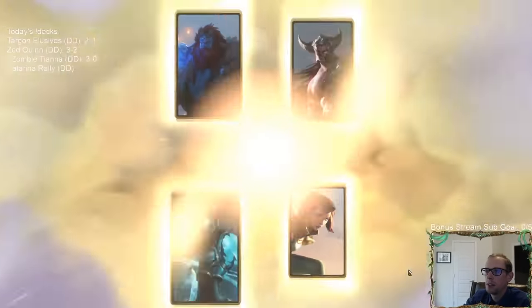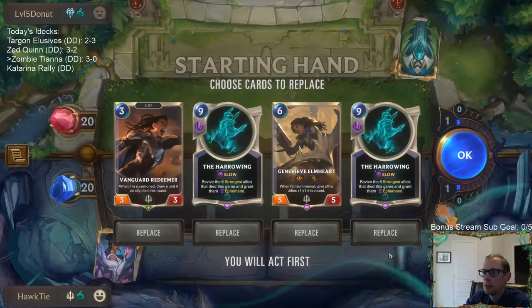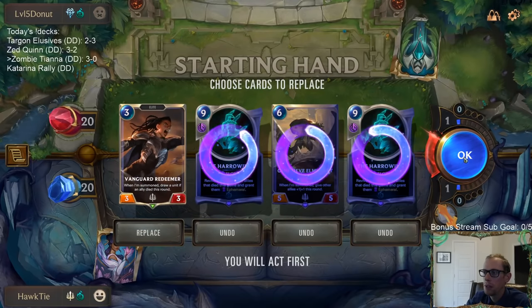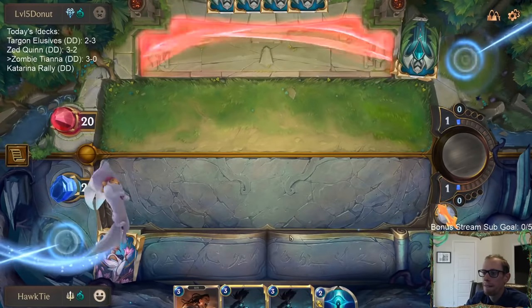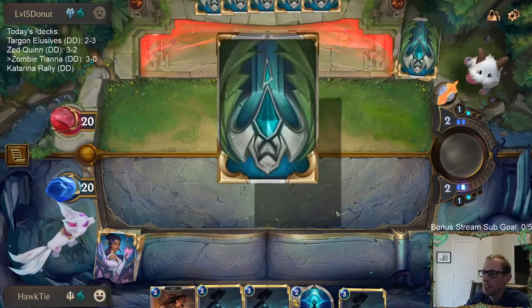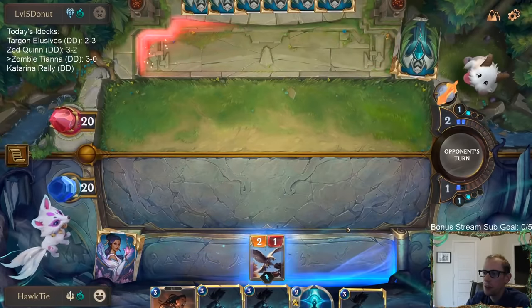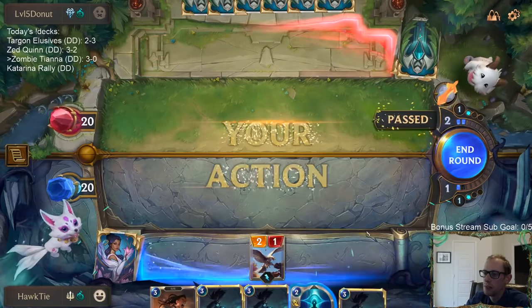Similar deck - but Trundle/Tryndamere is probably a better deck than what we just played. We could keep Redeemer, mulliganing the other three - Redeemer's been pretty good, we'll just keep it. So we want Calista - or how about a Calista? Maybe a Calista?